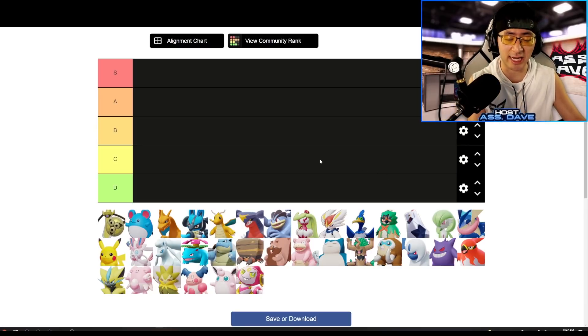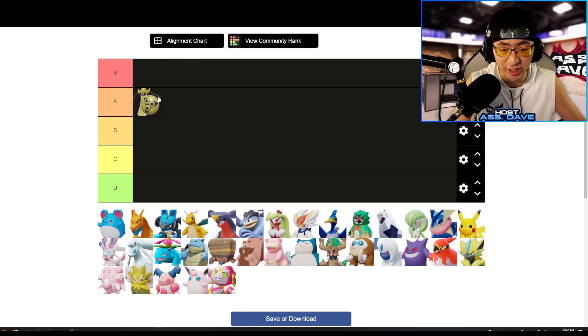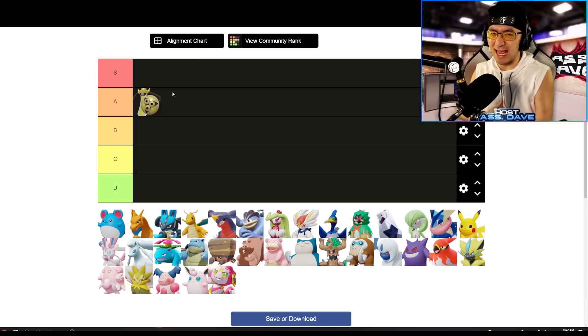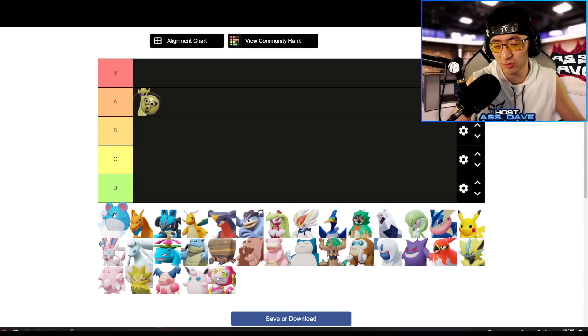We're going to start this categorization with different classes, beginning with All-Rounder. Aegislash has gotten a huge buff. I would say this Pokemon is definitely A-tier in the All-Rounder category. It's really, really good. You can go in with Triangle Slash and KO everybody, and your Unite move does quite a bit of damage on securing objectives. After level seven you learn the great shield, you become quite tanky and you're even hard to crowd control while you're using that shield.